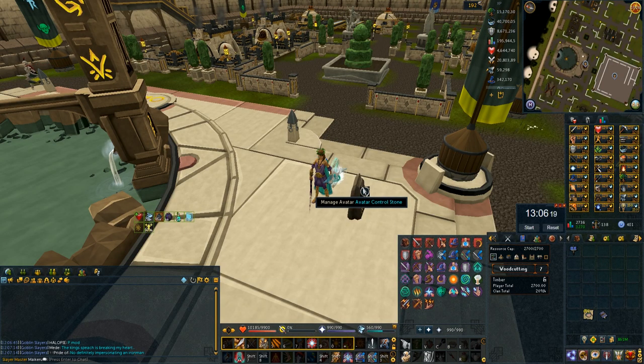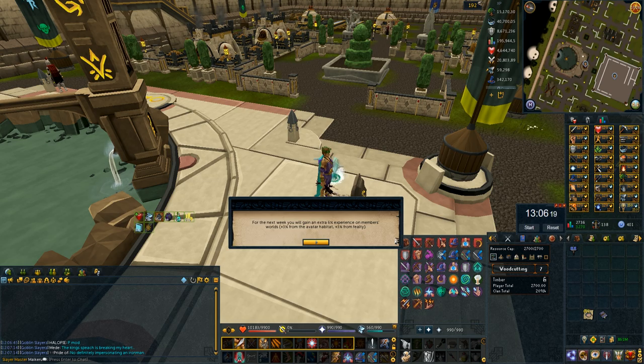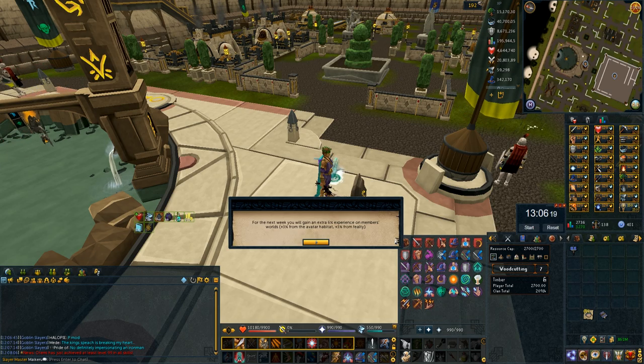Remember to go to the avatar control stone again, attune to avatar, and switch it to the experience boost now. Every single time you cap your fealty, you'll get plus 1% avatar boost, stacking up to 3% on top of the base 3% giving you 6%. So it will take you 3 weeks of capping your fealty — or full capping, whatever you prefer — to get your 6% avatar buff. Because it takes under 5 minutes, there's no reason not to keep it at 6%, as it's so beneficial when leveling.